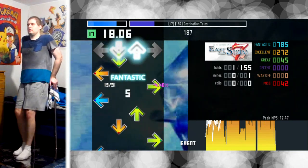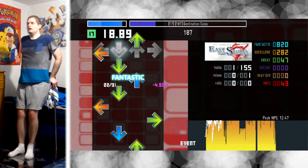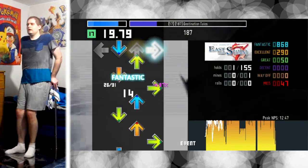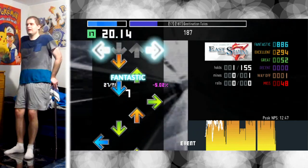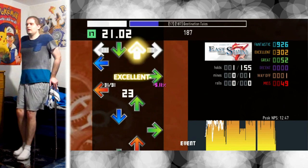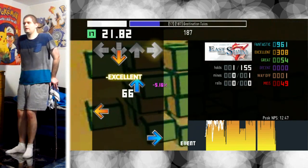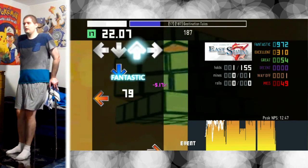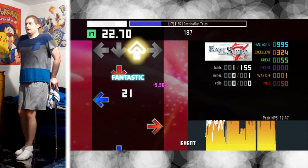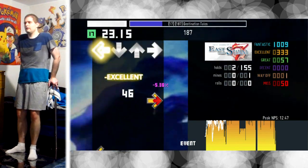I should explain how to read that graph. The yellow indicates how fast the song is at that point in time — the higher it is, the more it is at peak notes per second. That white dotty thingy zigzagging up and down as I lose or gain health is an indicator of my health at those spots. As you can see, I'm in pretty decent control here, and I'm about a third of the way through the song.